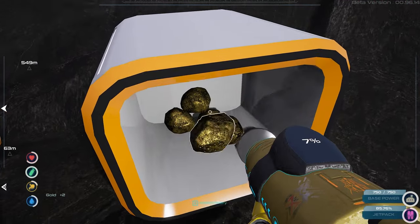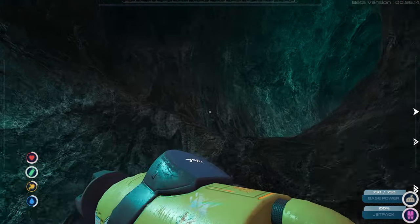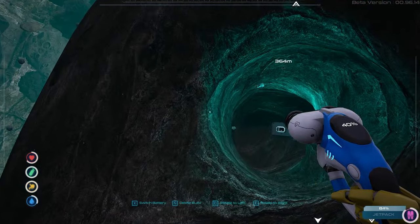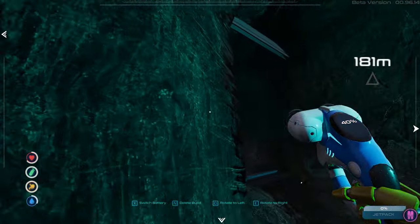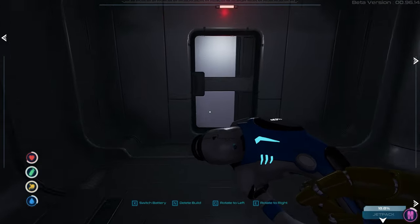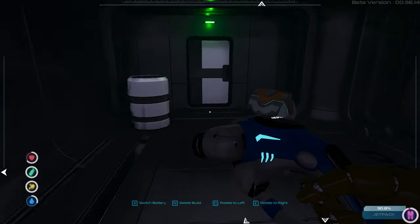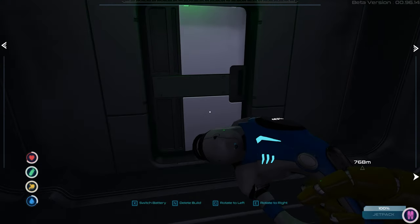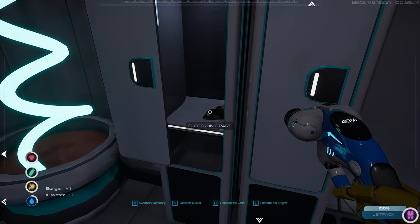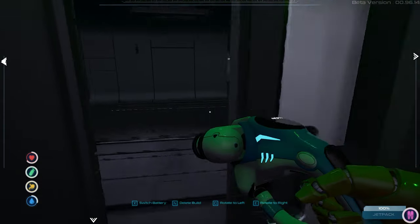I'm gonna grab the gold — I could always use gold. I'm gonna go home, drop everything off, and then we're gonna go get some silver. You guys remember this place, right? Yeah, this is where you get the silver. There's a node in here I can mine. Let's see if I can open these doors — yeah, I didn't think so. There's no key card or anything. The only key card I have with me — we're gonna go check out that place and see if the key card will help.